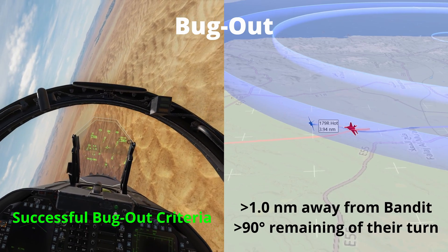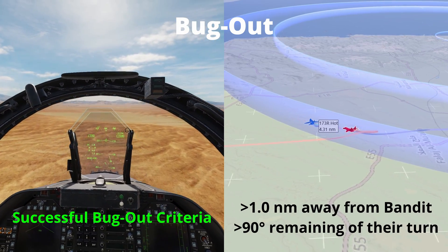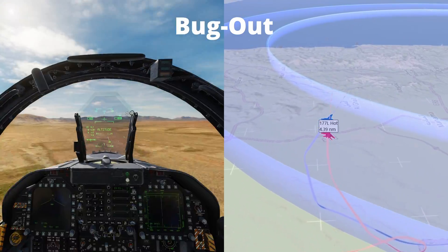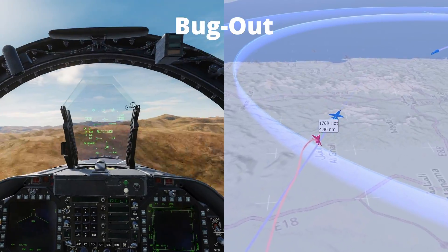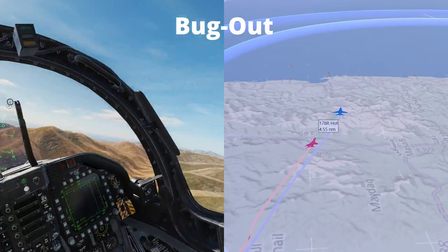If you are successful with your bug out you should be further than one nautical mile from the bandit with more than 90 degrees remaining on their turn. This will mean that they can no longer employ guns on you and you will now have sufficient rate of separation to escape. You will need to visually assess this range as in combat you won't be able to know the exact distance to your target.